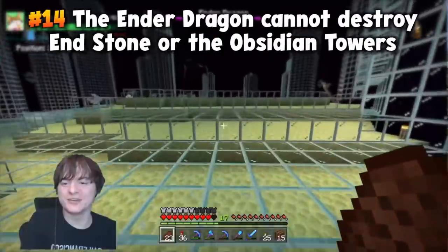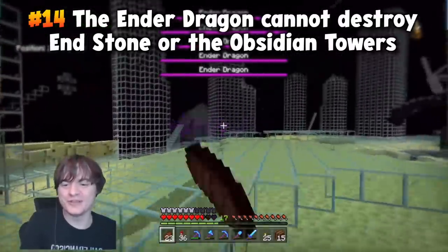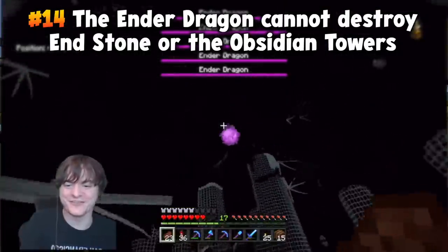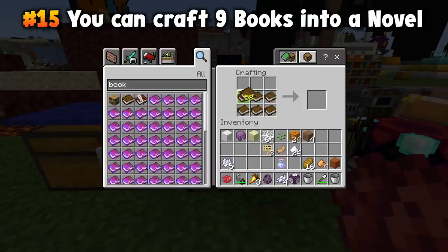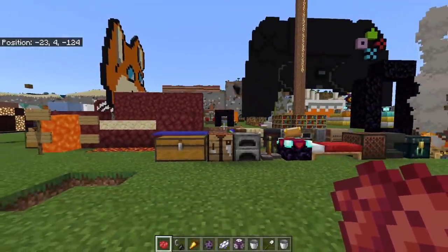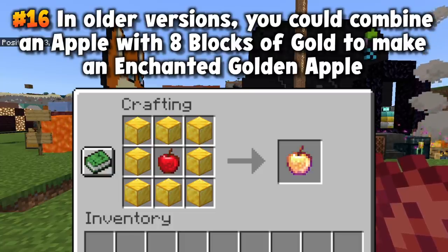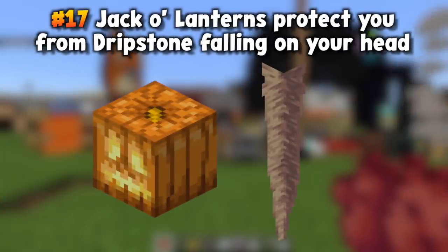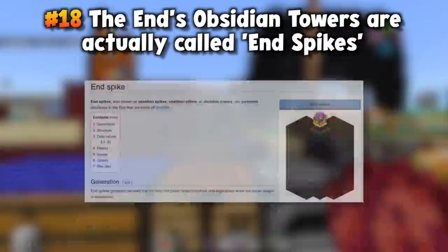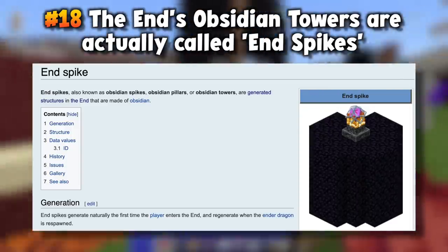Did you know the reason the ender dragon can't destroy end stone or obsidian — despite destroying everything else in the End — is because she built those things herself and she's very proud of them? Also, obsidian towers are actually officially called 'end spikes' — they are referred to in all in-game and out-of-game explanations as end spikes. And there is a 0.06% chance that the home screen splash text will tell you to stop playing Minecraft.